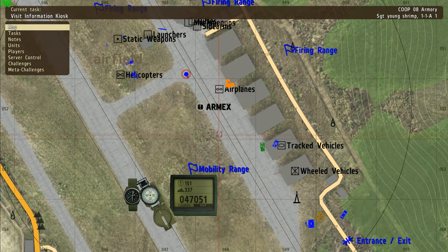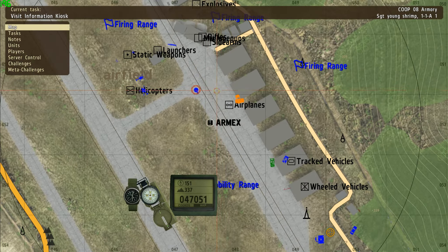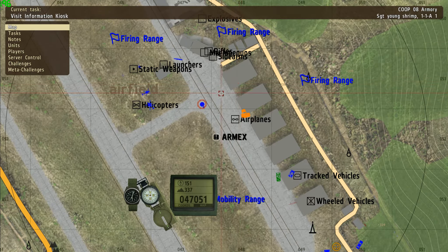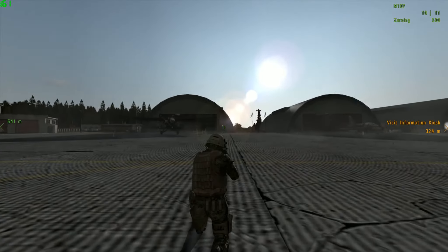If you can use your eye to measure about how far or how long one of these map squares are, then you can take your character, or where your character is. Usually in DayZ — always in DayZ — you can't see your own character on the map, but you've got to use some reference points. So basically, on this video, I'll use this hangar over here, because if I look in the game, I know that this hangar is over here.